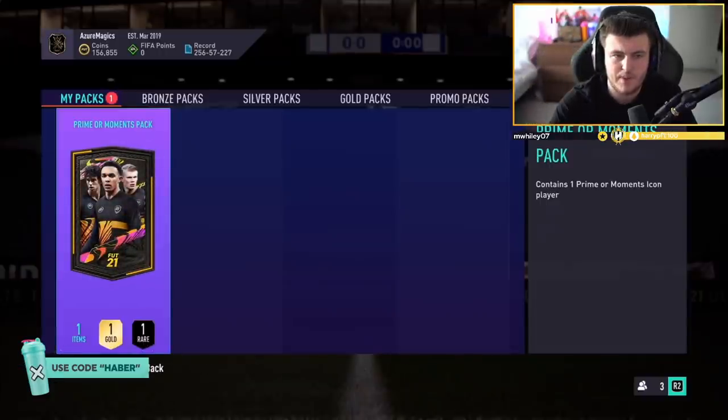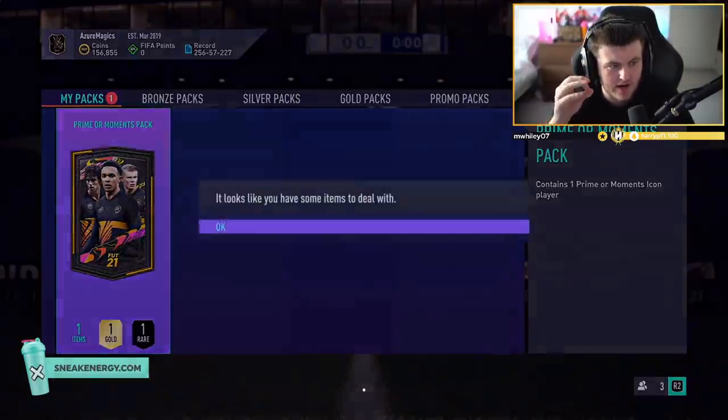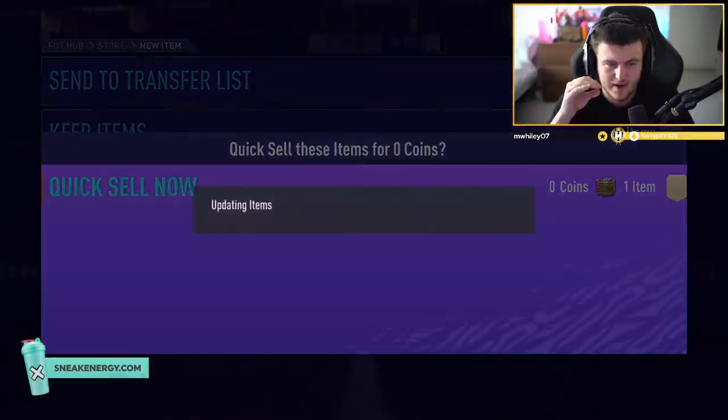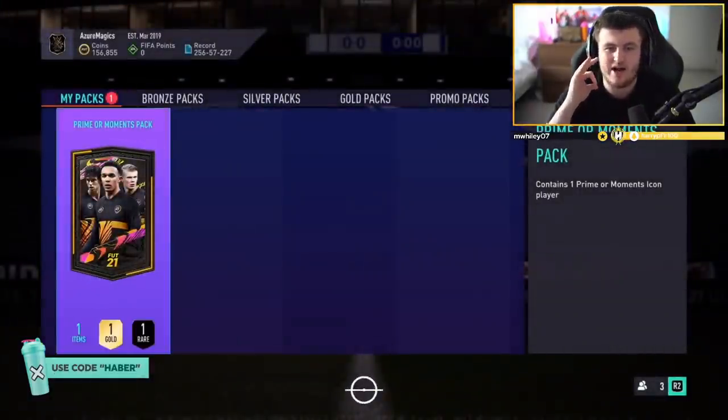Prime or Moments pack for Azure — I am very scared. We have had some incredible Prime or Moments icons in these packs. There is an unassigned item first — see you later, pal, he's gone. The Prime or Moments icon pack — I want to see Brazil or Dutch, that would be fantastic.